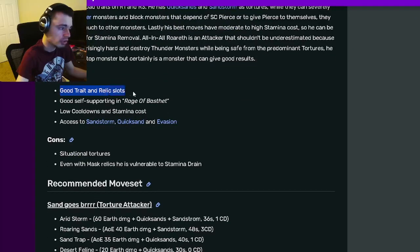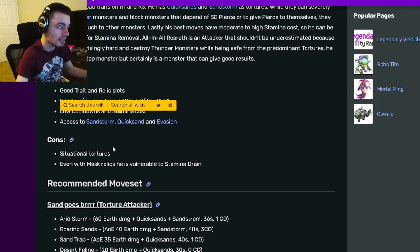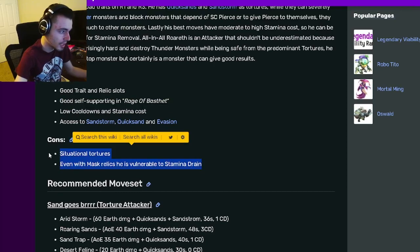Going down to pros and cons: he's got a good trait, his relic selection is solid, he's got good self-support and Rage of Bastet. There are low cooldowns and stamina costs, and he has access to Sandstorm, Quicksands, and Evasion. His cons are situational tortures, and even with a Mask relic he is vulnerable to stamina drain.